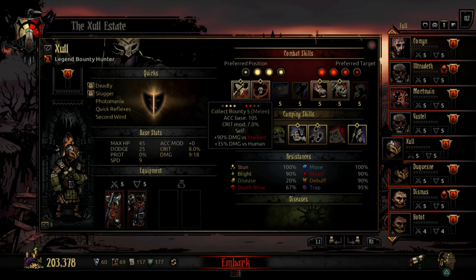Looking at his combat skills, his first ability is his main melee ability called Collect Bounty. It buffs your damage for Marked versus humans as well, so you want to bring him into a group that's mark-friendly and he'll be doing a ton of damage. He's got a nice 7% crit modifier, which goes a long way. The only downside is it has a low accuracy base, and it misses if you don't complement it with Quirks or Trinkets.